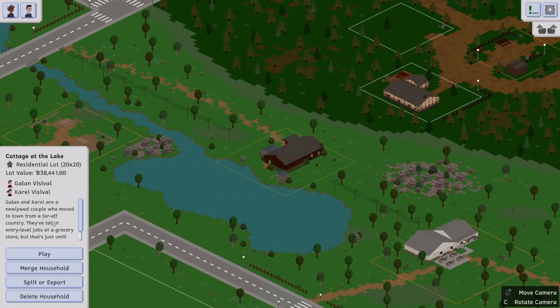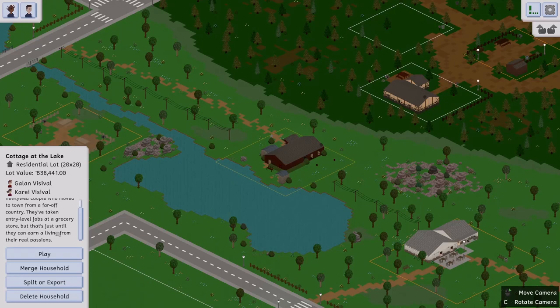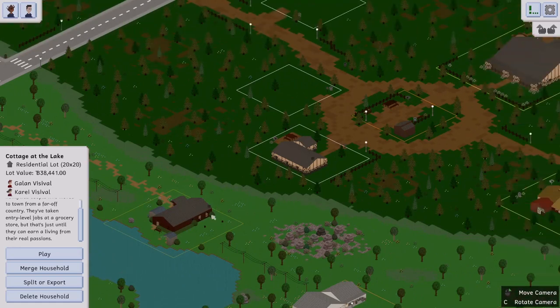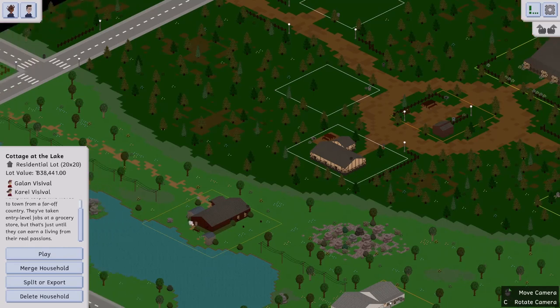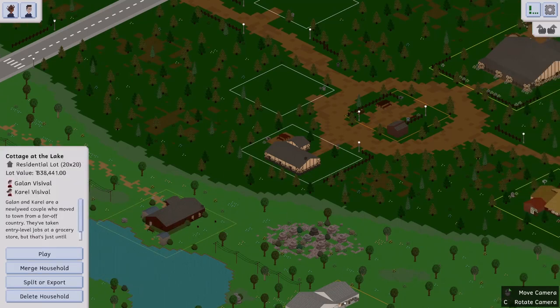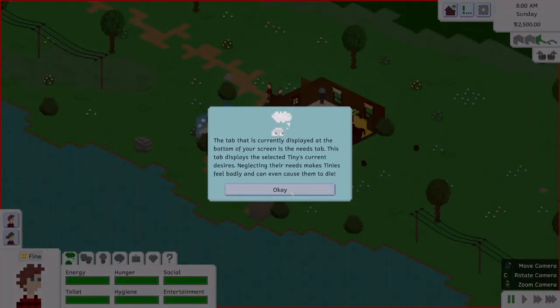The family description reads: newlywed couple who moved to town from a far-off country. They've taken entry-level jobs at a grocery store, but that's just until they can earn a living from their real passions. They live in this cute little lake house — adorable! This is going to be our household. They're already married.